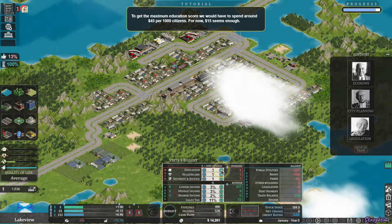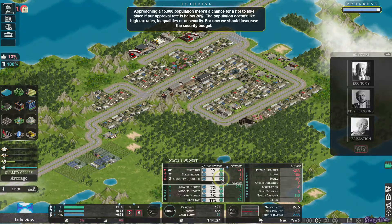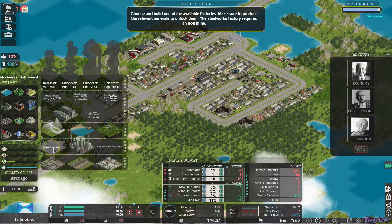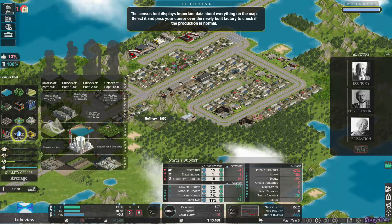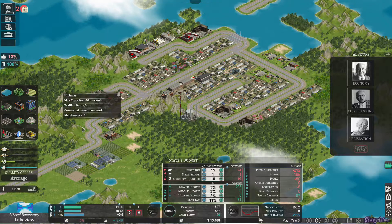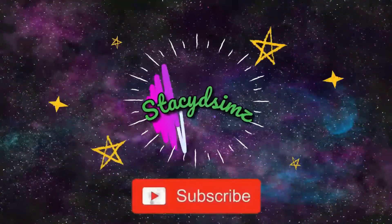It's wanting you to increase the spending for education for up to $15. It's wanting us to increase the security budget. Now it's wanting us to build a factory and place a refinery. Now it's wanting us to hover over for details. And that is the end of the tutorial. Thanks for watching guys and I hope to see you in part 2.